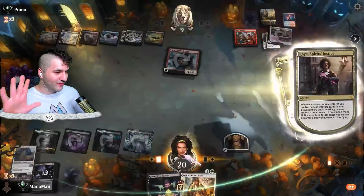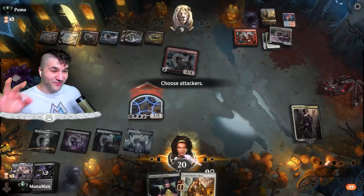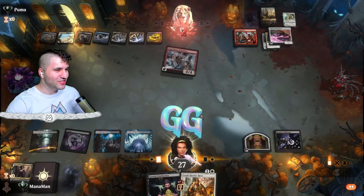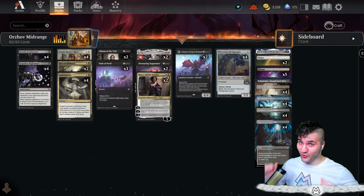We're going to exile the Phyrexian Flesh Gorger, and because the Flesh Gorger is in the graveyard it's going to come out as the full 7/5. Look at that — boom, down to two, and next turn we have lethal. Head clank, and we just see the power of Kaya, ladies and gentle mages, civilians across the multiverse.